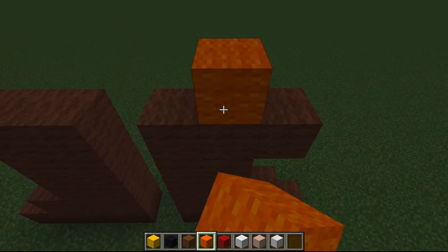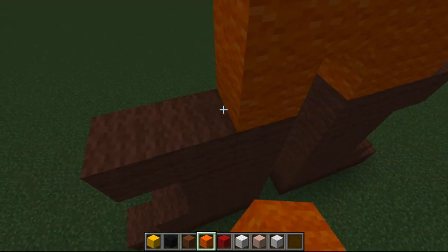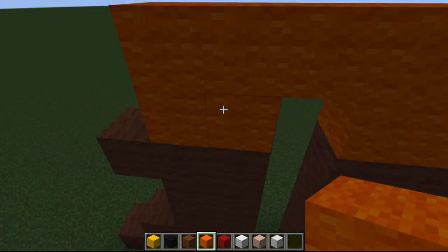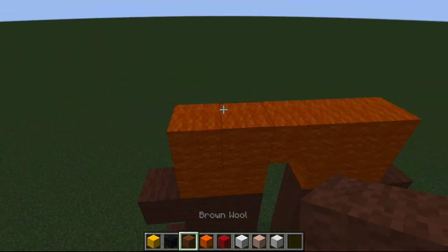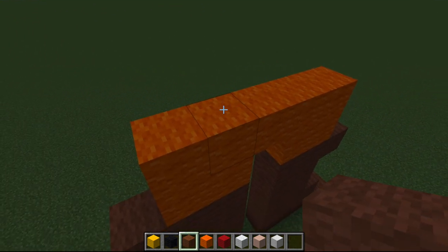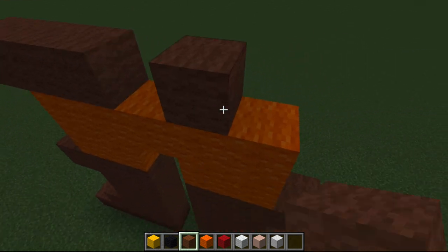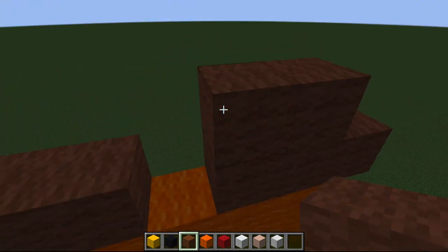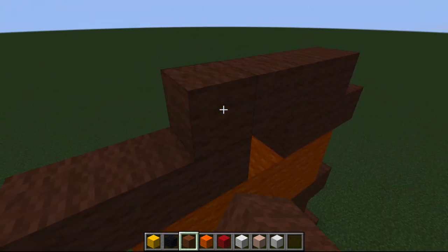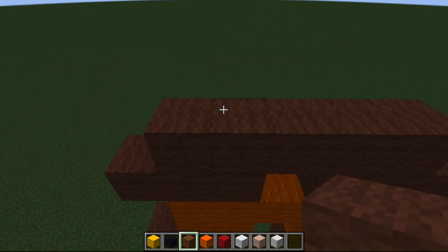Let's grab our orange wool and build in his pants by doing one two, then come all the way across just like that. Let's grab our brown - we're going to come back in and go one two three, skip that middle block, and go one two three. It's pretty symmetrical right now so it's kind of easy to follow along. It's not till we get up to his hair that it's less symmetrical, but it's still easy to follow.